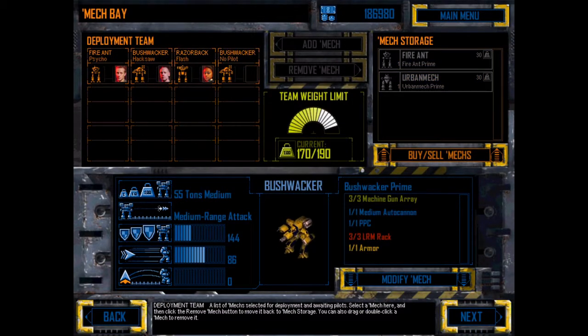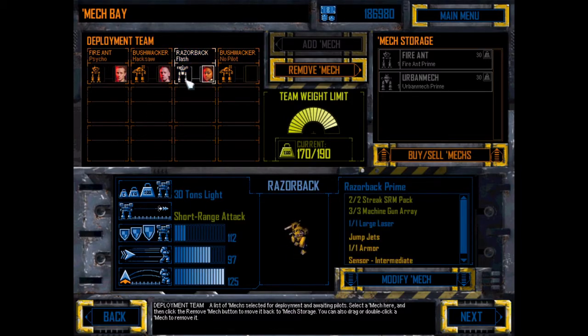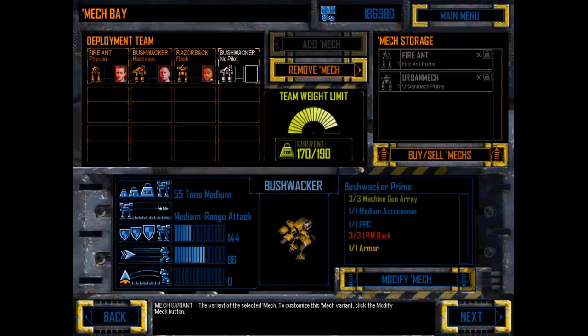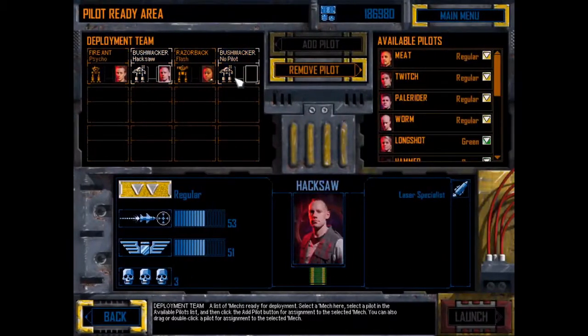I want to get a Bushwhacker in there — we've got 20. The armour's better and the speed's better. That just means the only one with any sort of jump jet capabilities would be a Razorback, which is, in my mind, totally fine. Let's just go to next.